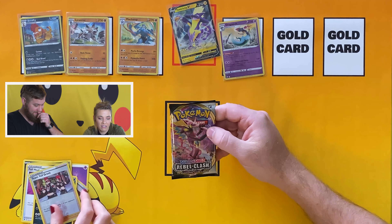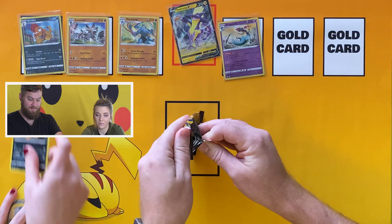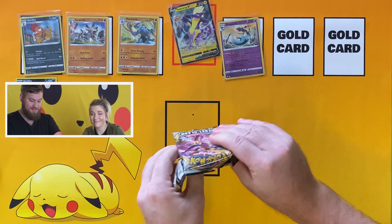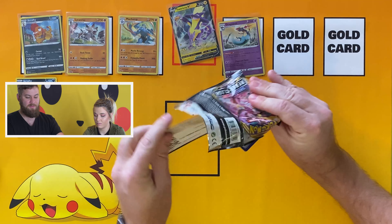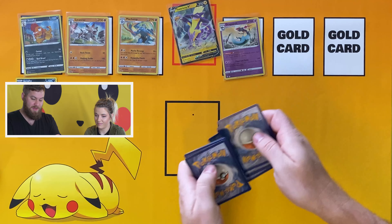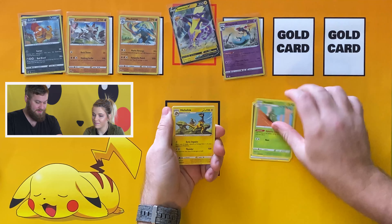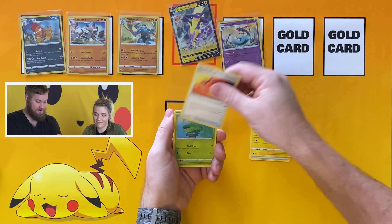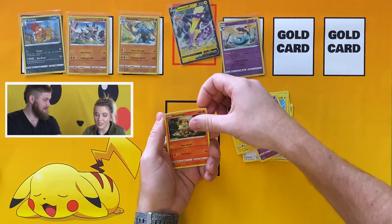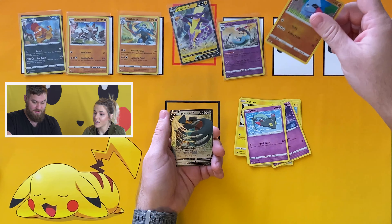If you haven't noticed, we have a new background today with lots of orange and yellow. Our custom background is currently in the print queue and will be debuted very soon. We've got a Pikachu all worn out after a nice long battle, taking a happy nap and dreaming about winning. And there's a droopy Nosepass reverse holo!